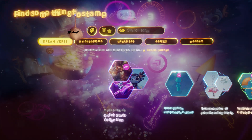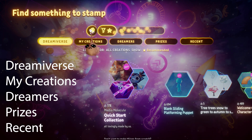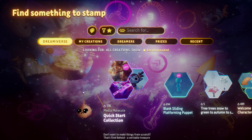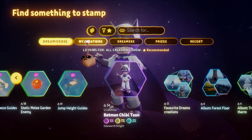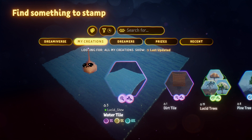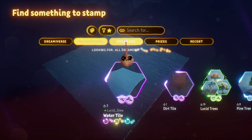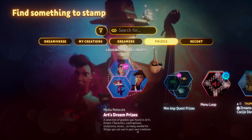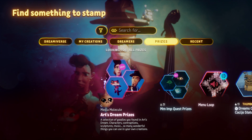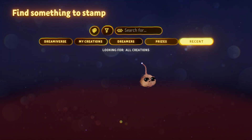Search mode is broken up into five main categories: Dreamiverse, My Creations, Dreamers, Prizes, and Recent. The Dreamiverse option presents you with a vast amount of stuff that has been published by everyone using Dreams for PS4, including you. My Creations is the same format but narrowed down to only things you have made, including things that are both public and private. Dreamers gives a searchable list of everyone who has ever used Dreams by PSN ID. Prizes are all of the things you have collected in various scenes as prize bubbles, and Recently is all of the things that you have played or visited lately.